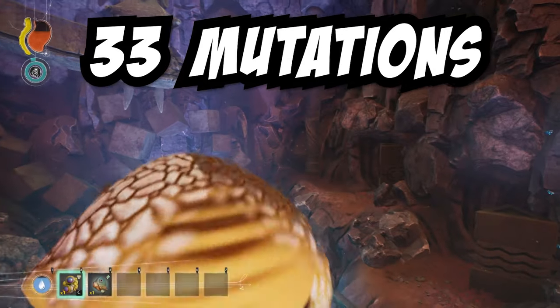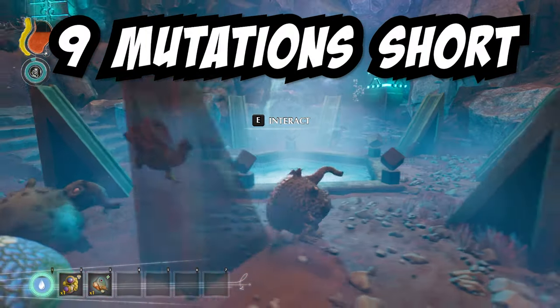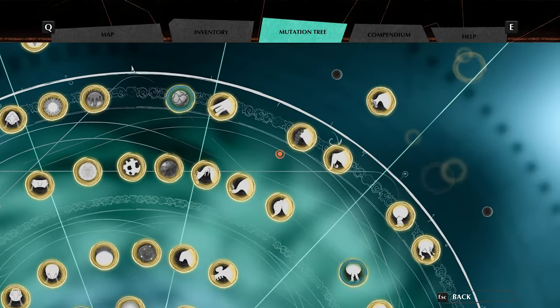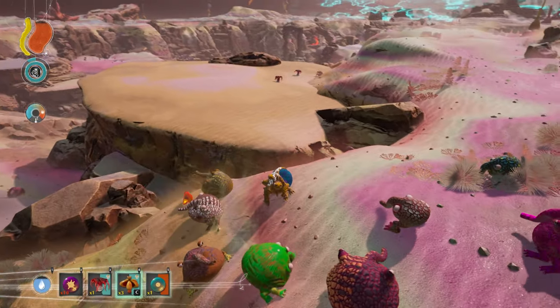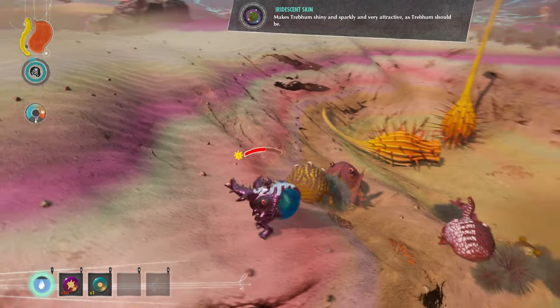That makes a total of 11 shrines, allowing you to learn 33 mutation recipes. This does leave you nine mutations short of learning every single mutation in the game. However, there is a way around this — by killing cleansers, exonerators, or liberators for a special amber item that can teach you a mutation. I have a video talking all about this item that you can check out here.